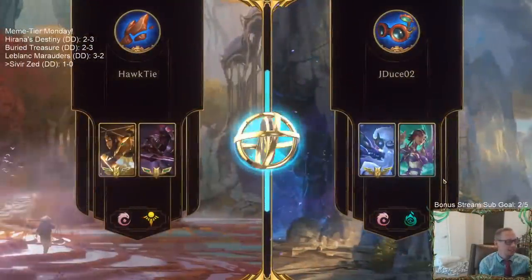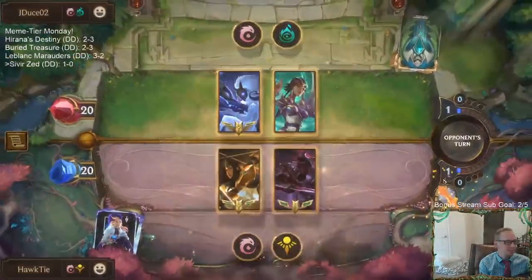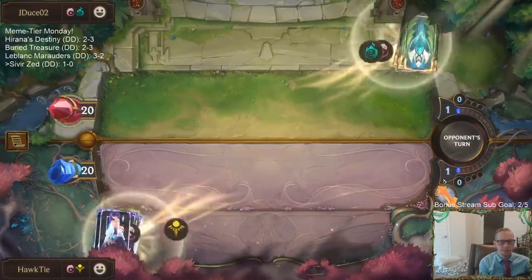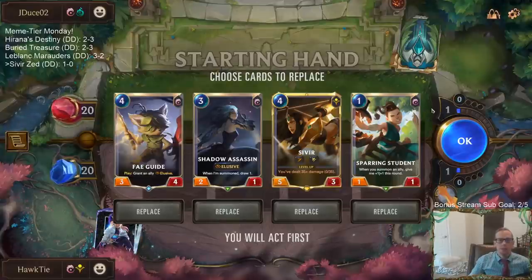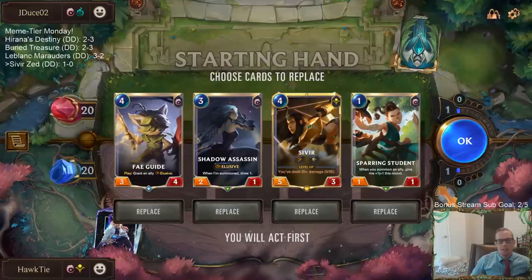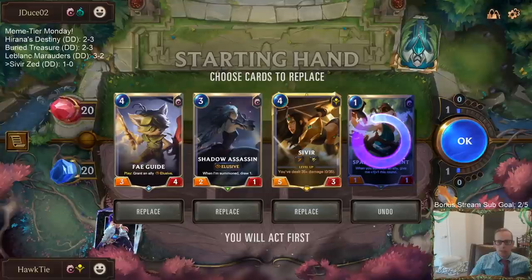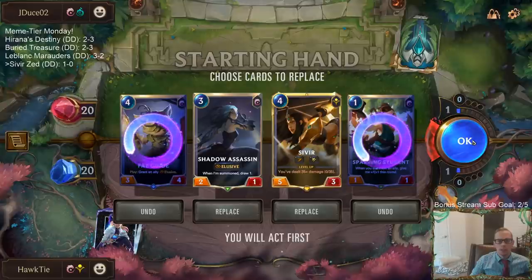We had the full unit hand for Elder buffing up everything. We're still going to want lots of units again. Kindred Karma - this is going to be difficult for us to outgrind them. Kindred Karma is a go-hard deck, and that's why I don't really want turn one Sparring Student against go-hard. I'm going to keep these two.